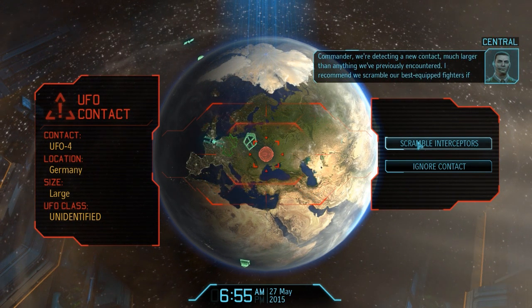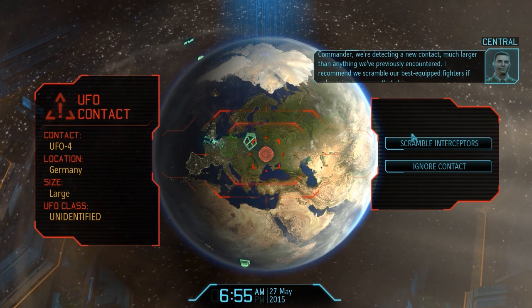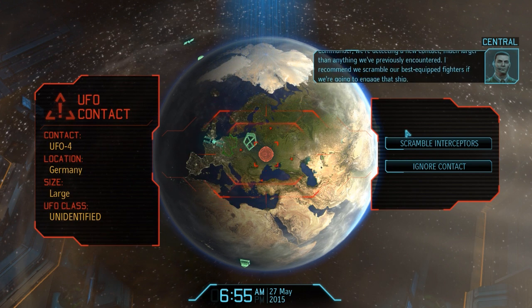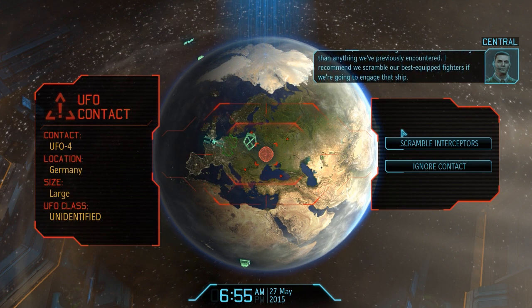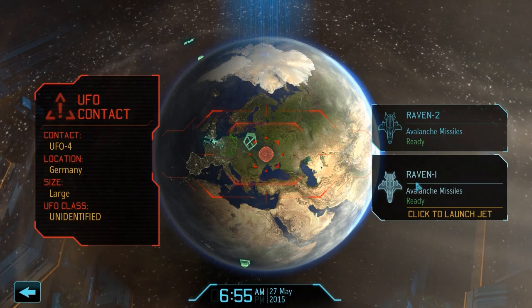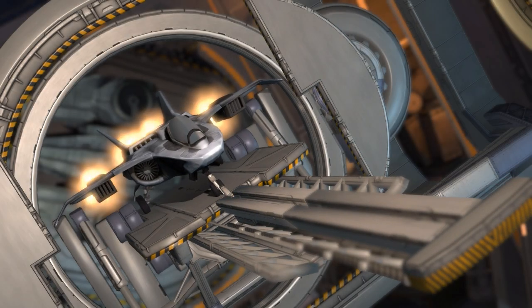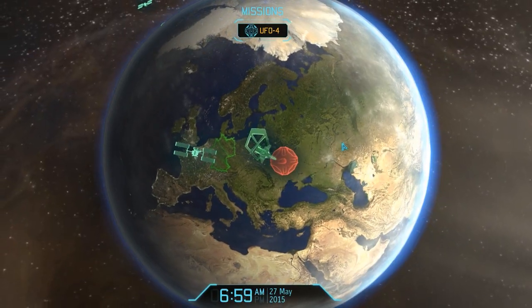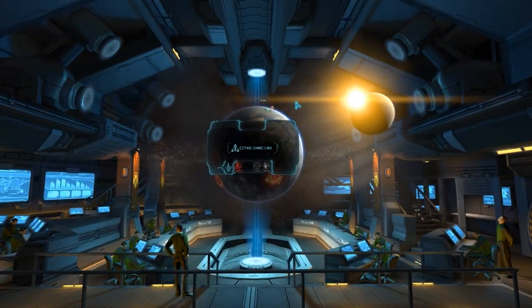A new contact — much larger than anything previously encountered. The recommendation is to scramble our best equipped fighters. I haven't really done much equipping of fighters though — they still have default weapons. I'm not sure if that's going to work, but let's send our way. This might be really bad — I think it's gonna get owned.